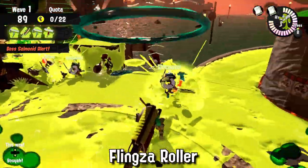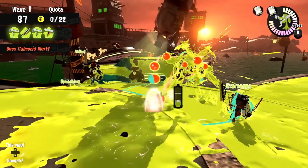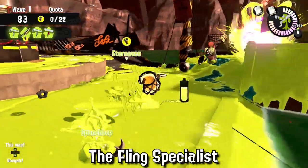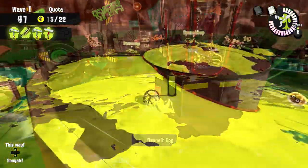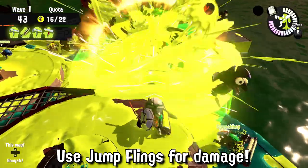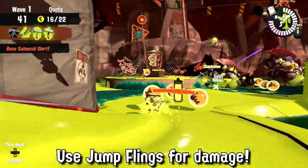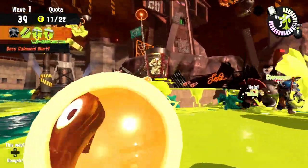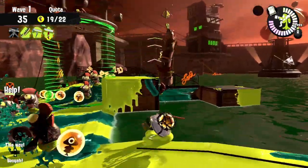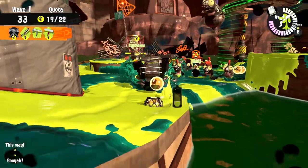The Flingza Roller is your fling specialist among rollers. While it can roll through Chums and small fries — especially useful during Glowfly Wave — the boss it really excels against is the Steelhead. The Flingza Roller can one-shot the Steelhead with a single jumping fling, which can also be used against other bosses. Remember that your main damage is from flinging, not rolling. It has really good painting, but ink management can be really tough so be careful.